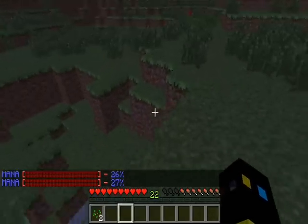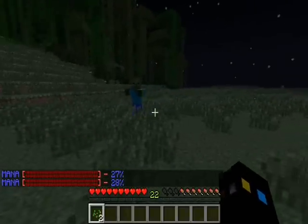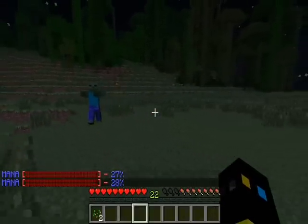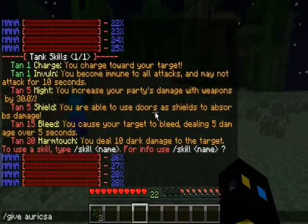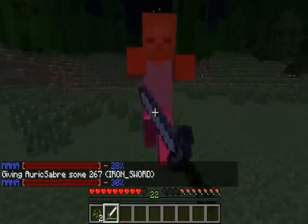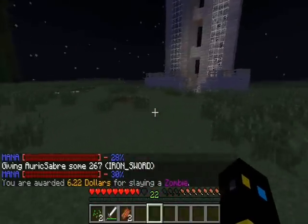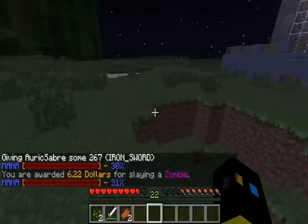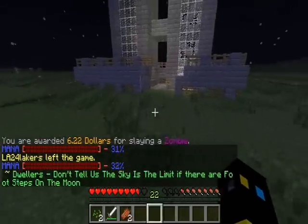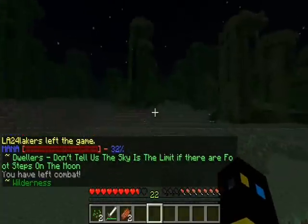Right here there's a skeleton, so let me give myself a sword. You can see I do get some exp and some money — that's a different plugin we have on the server. The more I kill stuff the more I level up. We also have factions on the server.